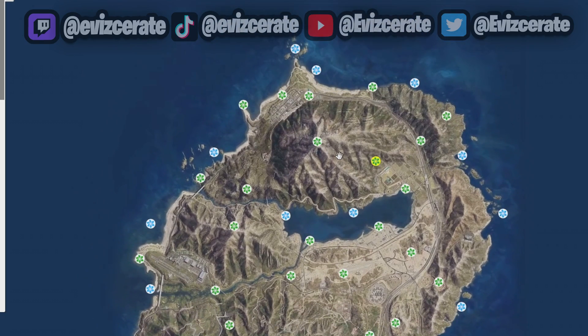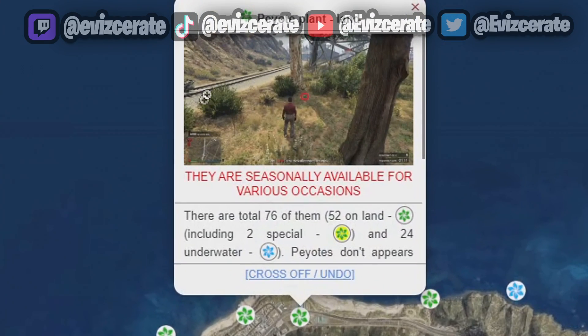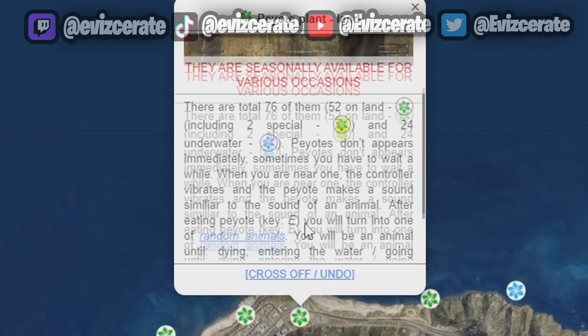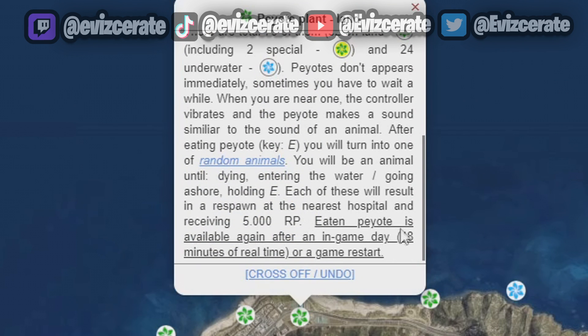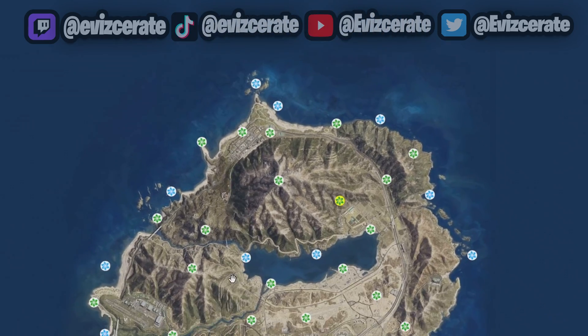What makes this website the best for this type of thing is if we click on one of these peyote plants, we first of all get a picture of exactly where it is located, and not only that we also get a very nice and detailed description of these peyote plants.